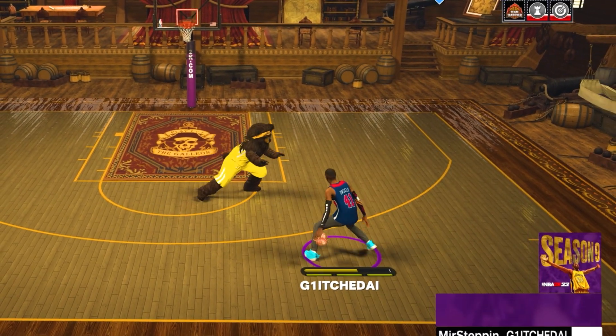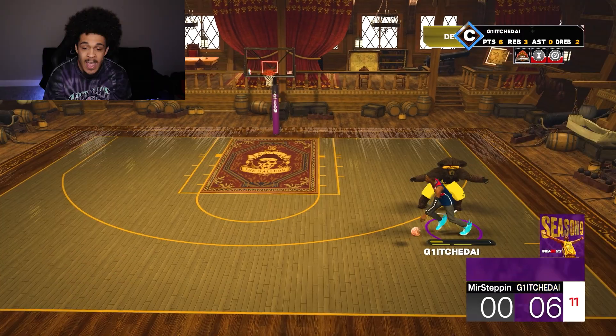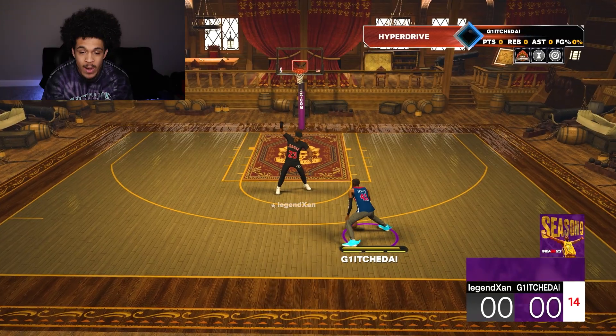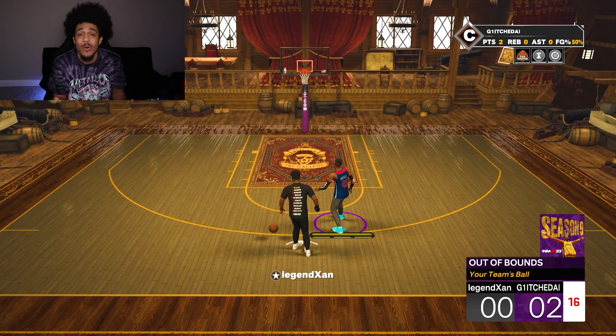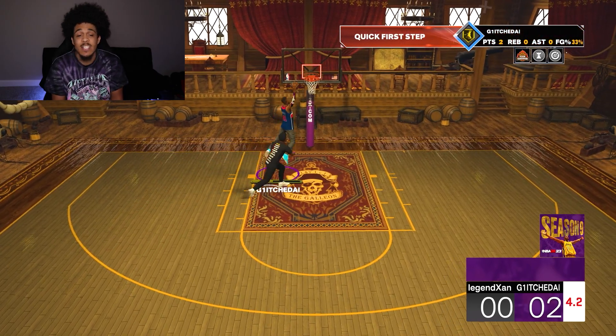If he keeps letting me attack the rim I'm gonna keep doing it, but if he's gonna start sagging off at some point that's when we'll go for the three. I think I already got him quitting just because of the defense — when you box somebody up like that on this game, they don't enjoy playing against you. Two out of five games I've played has already been people quitting. What I've really been impressed by is the defense on this build — because of our height and wingspan it's just been hard for people to score against us.